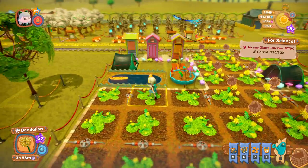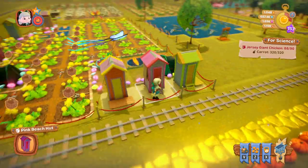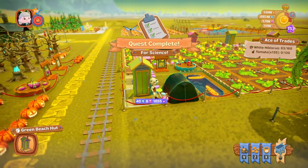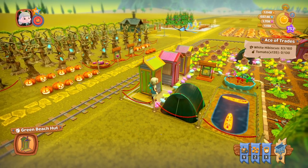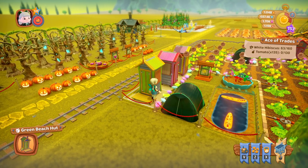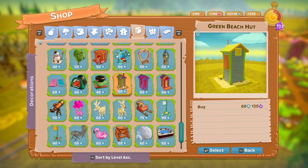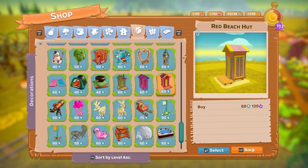Next we'll go on to the beach huts. These are farm decorations. We've got a red one, a pink one, and a green one. You can't do anything with them — they're just decorations. The pink one costs 300 dandelions, the red beach hut is 400 dandelions, and the green one is 7,500 pinwheels. Once you've unlocked them you can buy them whenever you want. It's 60 diamonds for the green one, 60 diamonds for the pink one, and 60 diamonds for the red one.